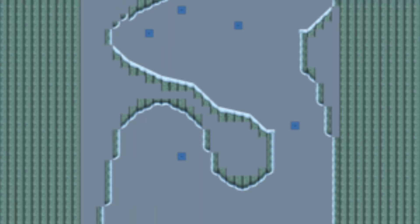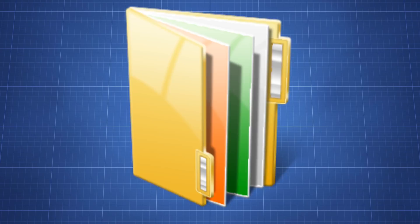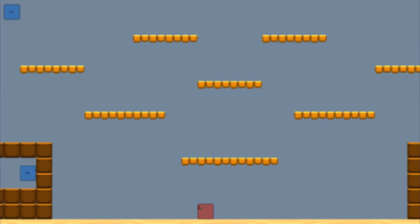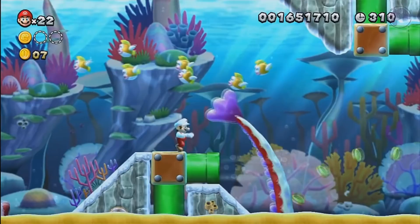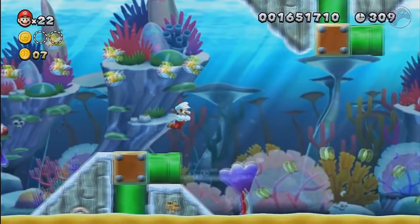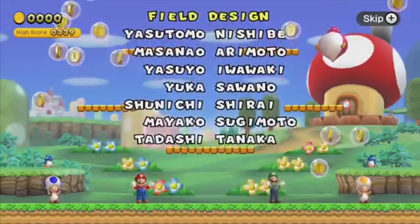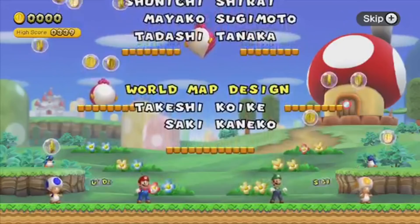Another weird thing is found in 4-25.sarc: an earlier layout of the credit stage, seemingly meant to occur indoors as opposed to the final game's outdoor setting. It crashes due to sprite 556 not working in the game, and notably the background music is assigned to ID3, which is the underwater theme. Certainly a weird design and music choice — and it doesn't even work. We aren't sure what they were planning, maybe an underwater-themed credit stage? Nothing of the earlier design remained except for the platforms, and even the location was completely changed.